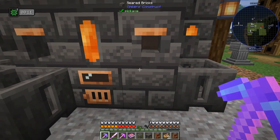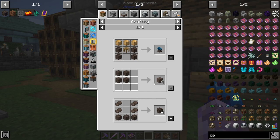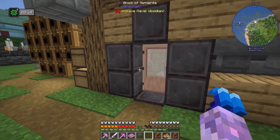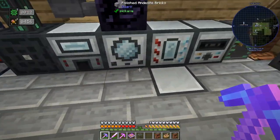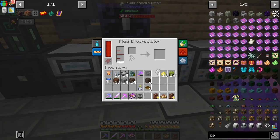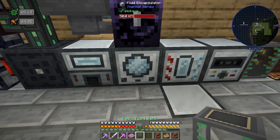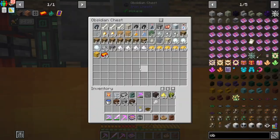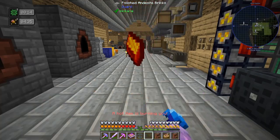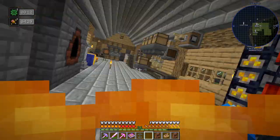We can use scorched stone for getting into the Tinkers' anvil which is going to be nice. Fluid encapsulator - alt-shift click to clear that out. I need a little bit more. Annoyingly, if you pick this up and put it in an inventory it doesn't stop you burning - you have to drop it on the ground. That's a little bit of a pain.